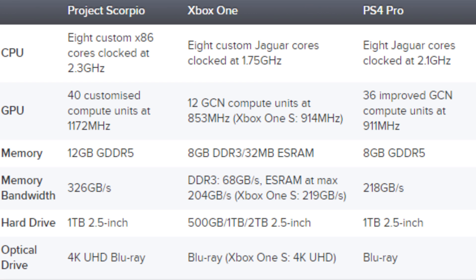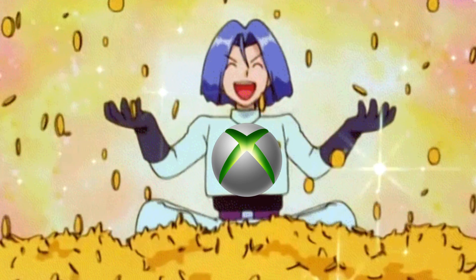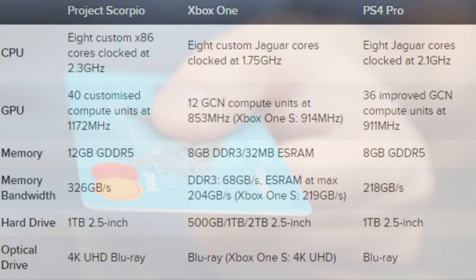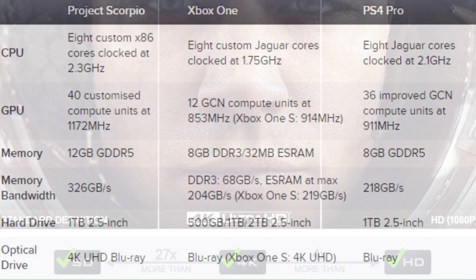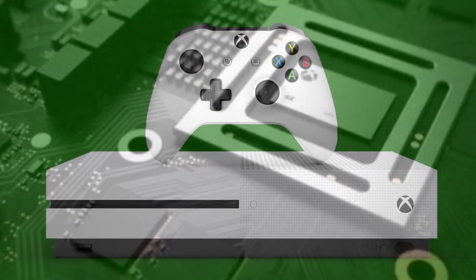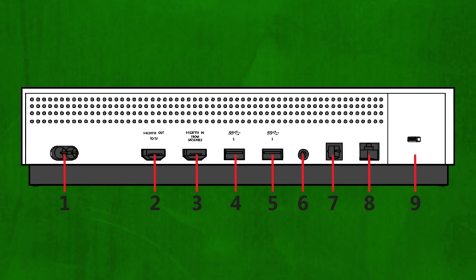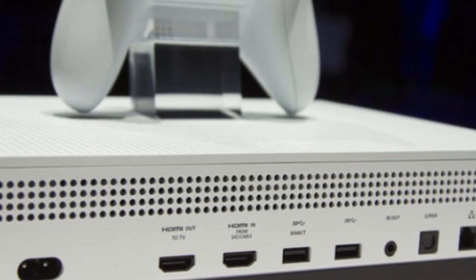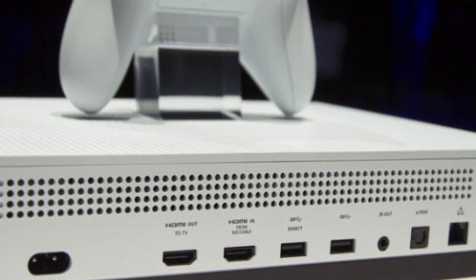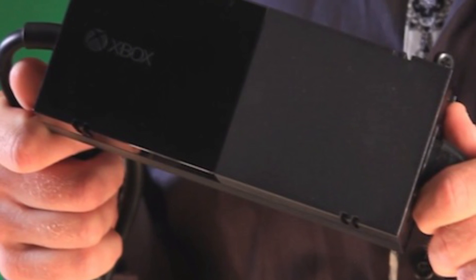There's a faster 1 terabyte 2.5-inch hard drive. I would have rather had an SSD, but that would have jacked the price up more, and we don't know 100% what the price is yet. It does come with an Ultra HD Blu-ray drive, which is really important to a lot of people moving into the 4K age — they'll probably buy this over the PlayStation Pro. Like the Xbox One S, it looks identical to the back with the input and output I/O. There's no Kinect port, but the HDMI is retained. And there is no external power brick, which a lot of people prefer.